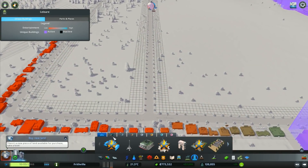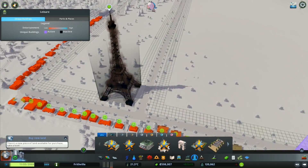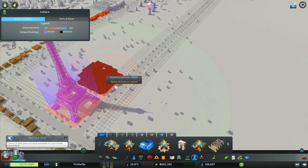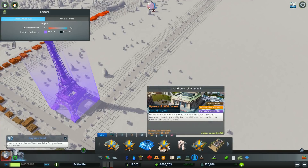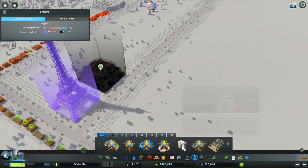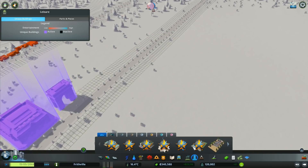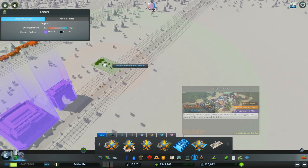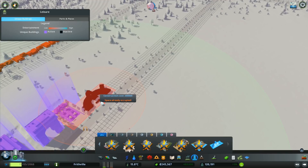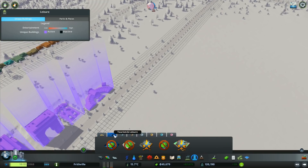Anyway, what we're going to do is put some more of these buildings up through here. We're going to start with the Eiffel Tower right here - that one goes there. I'm going to do a line of these buildings all the way up through here: the Grand Central Terminal - oh it's a train museum, right, okay - we'll put the train museum in there. The Arc de Triomphe goes there. Then we've got Traffic Park that'll go in there, and then the Locomotive Halls up there.